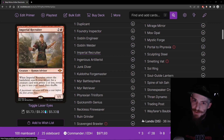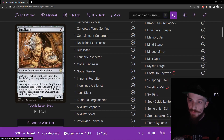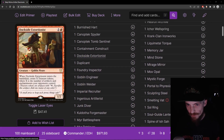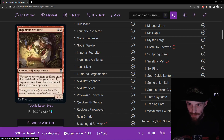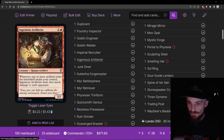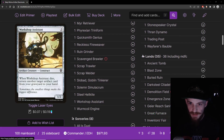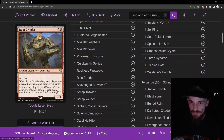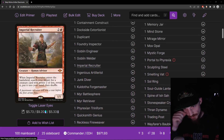A good way to go get our Goblin Welder is Imperial Recruiter — two and a red for a 1/1 human advisor. When it enters, you search your library for a creature card with power two or less, reveal it, put it in your hand, then shuffle. Just a really good toolbox tutor. It can get us Goblin Welder, Goblin Engineer, Duplicant for interaction, Dockside Extortionist for mana, Containment Construct for card advantage, and synergy pieces like Junk Diver and Myr Retriever. It can basically get any creature in our deck.